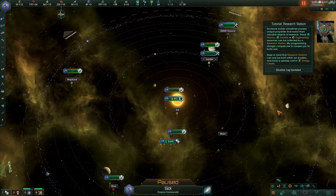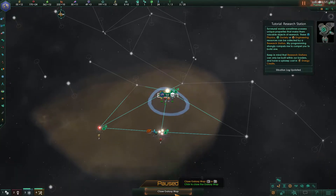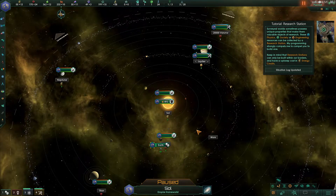So first thing: how do you find the galaxy map? I was pressing G. Nope, it's M as in Mary. So I click M and then I can either close it or I can just say I want to go to Seoul and it will allow me to go there.